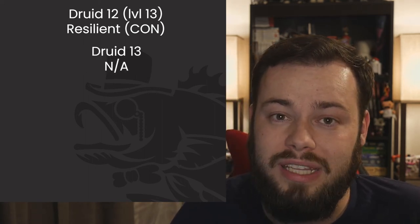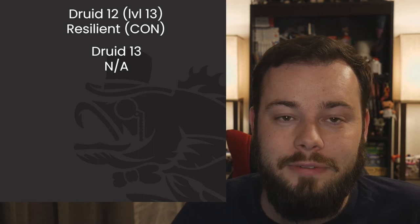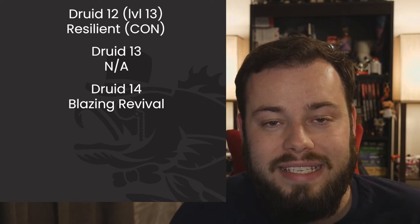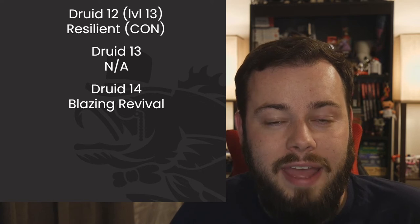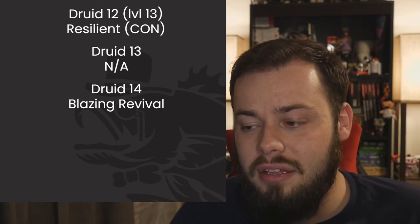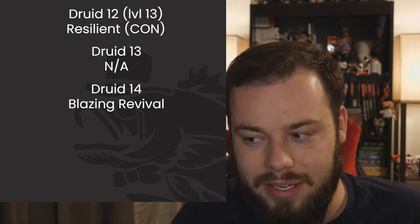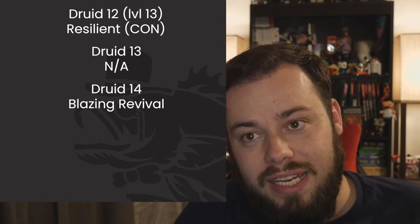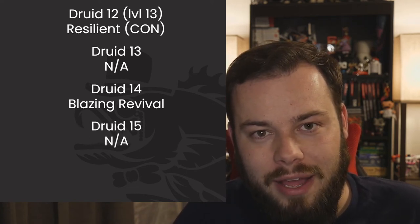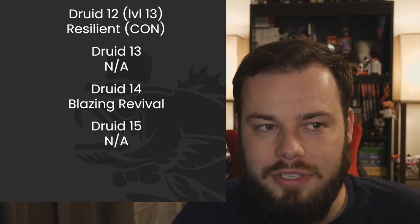Druid 13 gives us eighth-level spells including Draconic Transformation and Fire Storm — one of our most reliable high-level fire spells. Druid 14 gives us Blazing Revival: as long as our Wildfire Spirit is out, when we drop to zero HP we can pop back up with half health. If we go down again, use another Wild Shape charge to re-summon the spirit, and the cycle continues. Druid 15 adds Animal Shapes, Earthquake, Incendiary Cloud — which you can't skip on this build — and Sunburst, which can be reflavored as fire.